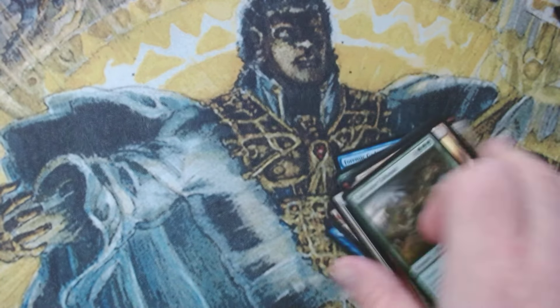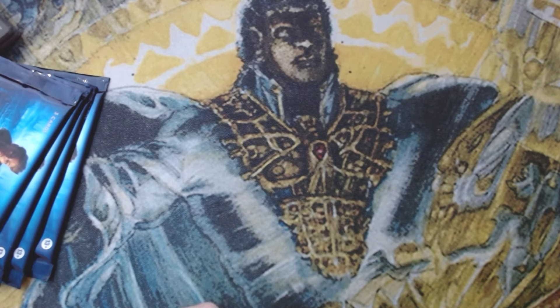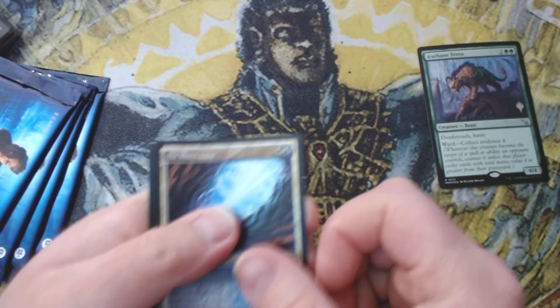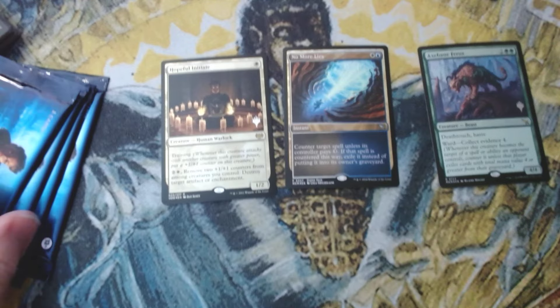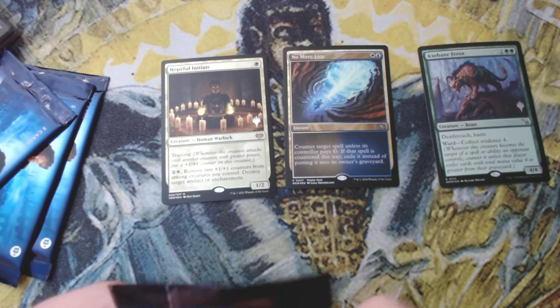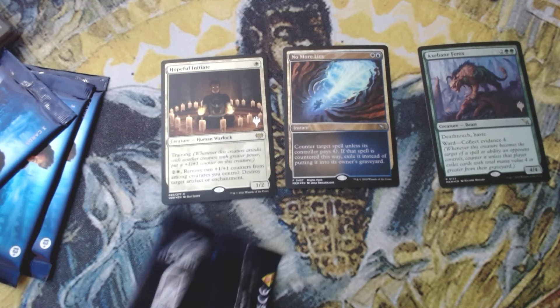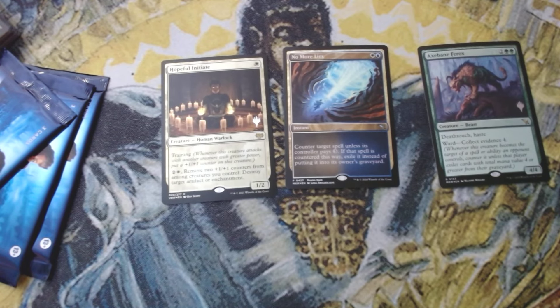Foil pack one out of five — let's go, let's get that foil Ledger Shredder! We've got Axebane Ferret, not starting off great, but No More Lies in foil and Hopeless Initiate in foil. No More Lies is a pretty good card getting a lot of play everywhere — like Mana Leak but it exiles. The white pip isn't really a big deal in the blue-white control shell anyway.